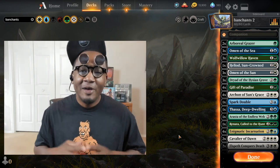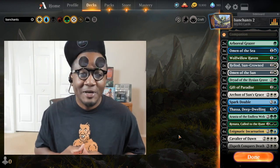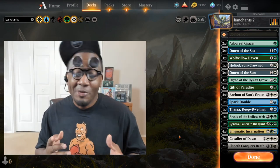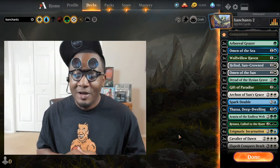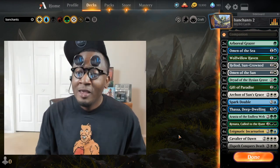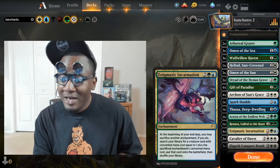I received such good feedback and a lot of people liked the first Banchantments deck I did with Calyx, Shark Typhoon, all that good stuff. I happened to just stumble into building this deck, actually. I was looking for cards that I hadn't really done much with that are in standard right now, and I came across Enigmatic Incarnation.